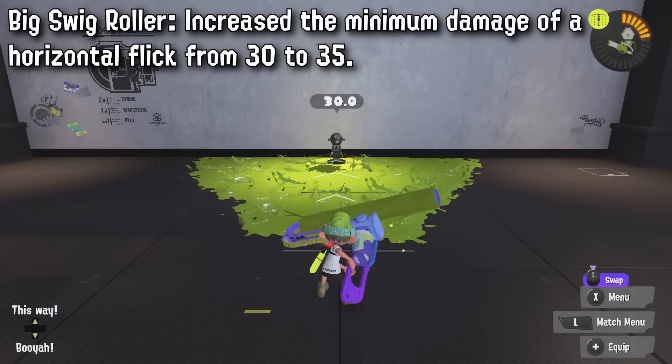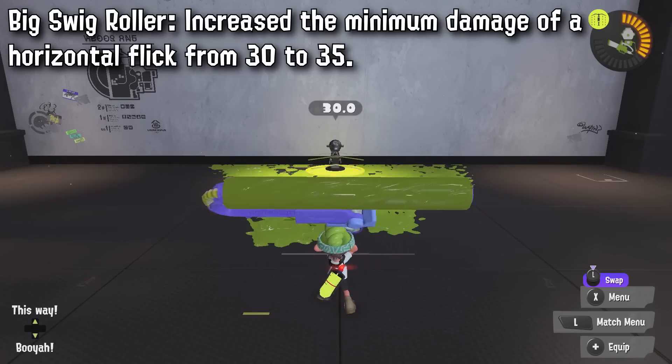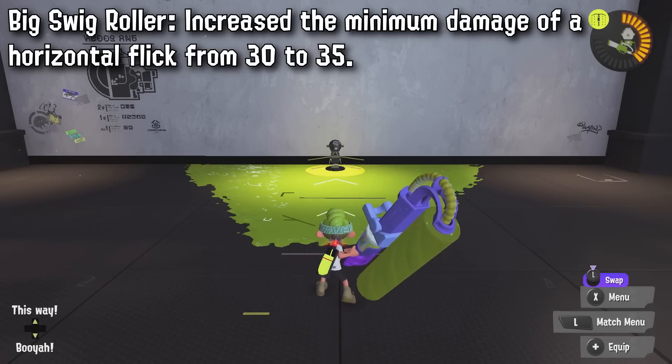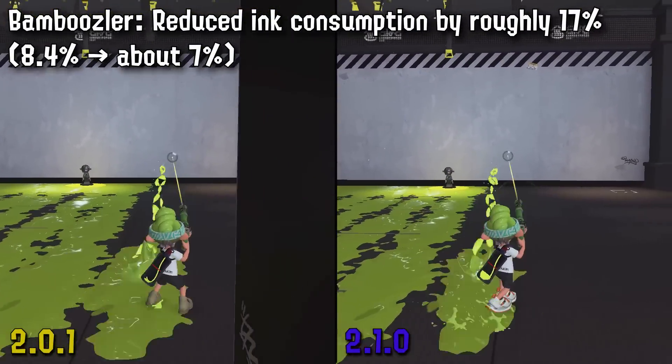Big Swig Roller is also getting a damage buff from 30 to 35 for the minimum. This means it'll be a three-shot instead of a four-shot at minimum and combo much better with things, which I think is pretty significant — though I still don't think we'll see it outside of zones. Bamboo is getting an ink efficiency increase of 17%, meaning it's going to go back to 14 shots like it did before the nerfs in Splatoon 2.